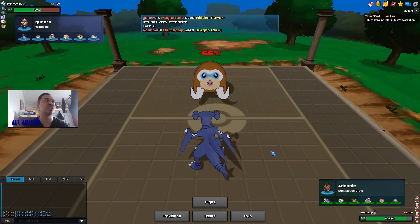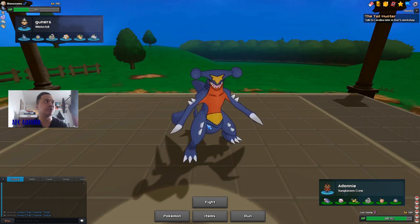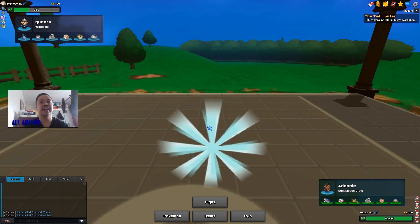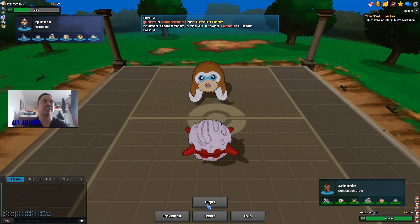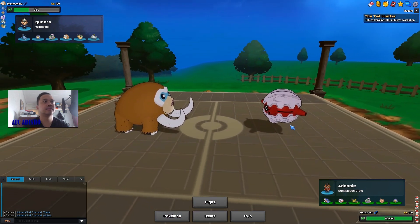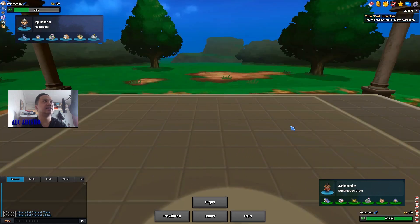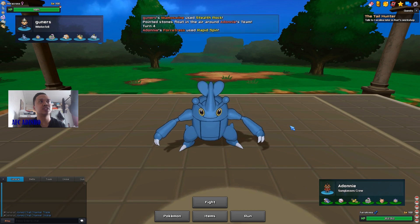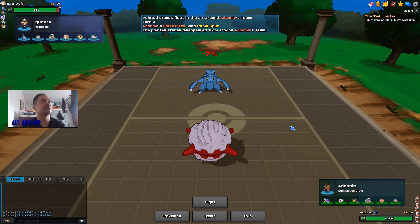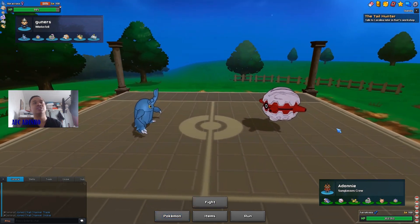I want to reserve my Garchomp so he can never spend Electric attacks with his Magnezone. He brings in his Mamoswine, so now I get to bring in my Forretress. If he goes for Stealth Rocks I can Rapid Spin them away; if he goes for Earthquake I can set my own Stealth Rocks. We go for Rapid Spin and he brings in Heracross, giving us free chip damage.